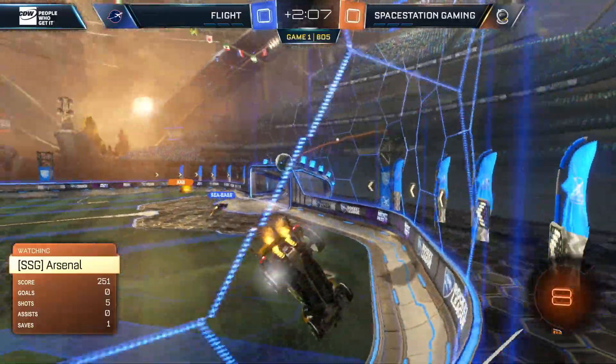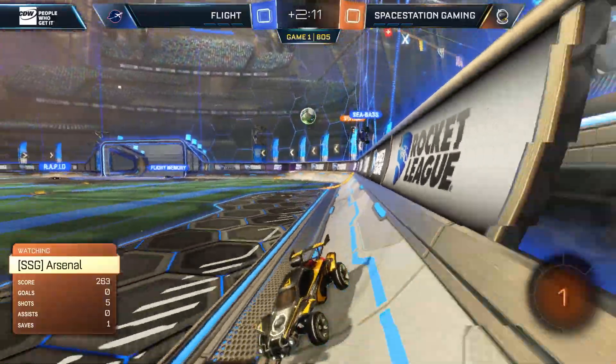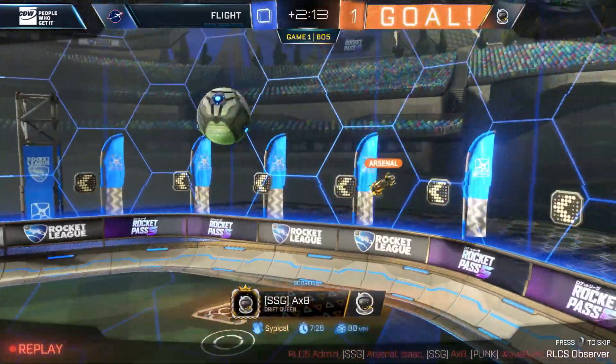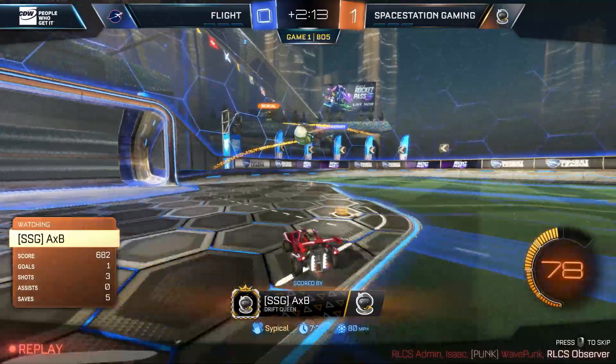Space Station starting to pressure, starting to threaten. Arsenal drops it to Cypical — can he find AXB? The pass is good, the shot is good as well, and game one goes to Space Station. Beautiful bit of possession here — look at Arsenal, the small touch back to Cypical.